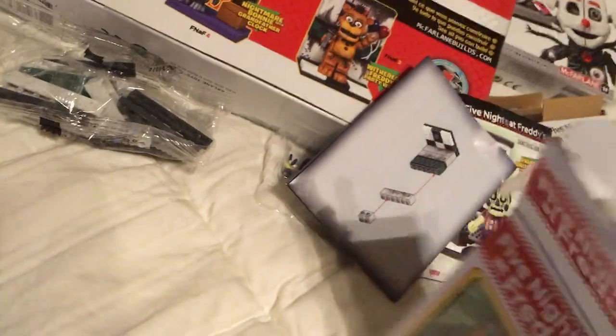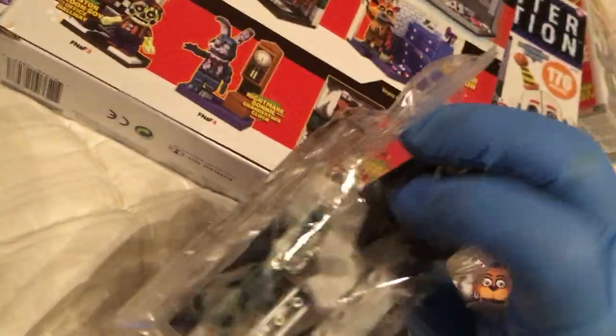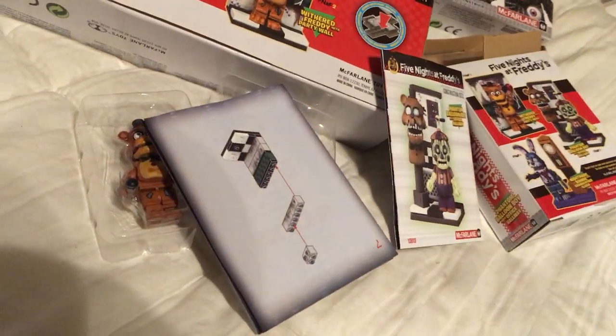Then we got Withered Freddy with Party Wall. These ones are really easy to find — very common in stores and very cheap. All three of these are under $10. Withered Freddy with Party Wall has a couple of balloons in there. The third small intro pack is Nightmare Bonnie with a Grandfather Clock. I like how they do these different colored backgrounds — green, pink, and orange. That's a nice little touch.